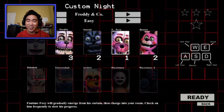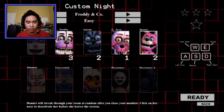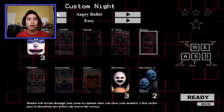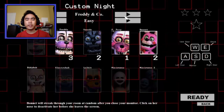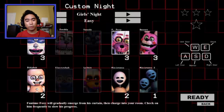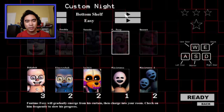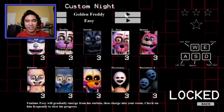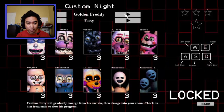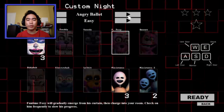Bonnet will streak through your room at random after you close your monitor — click on her nose to deactivate her before she leaves the screen. There are a bunch of modes: Angry Ballet, Freddy and Company, Funtime Frenzy, Dolls Attack, Girls Night — so Foxy is a girl — Weirdos, Top Shelf, Bottom Shelf, Cupcake Challenge, and Golden Freddy! There are a lot of custom nights. I'm gonna go with Angry Ballet first.